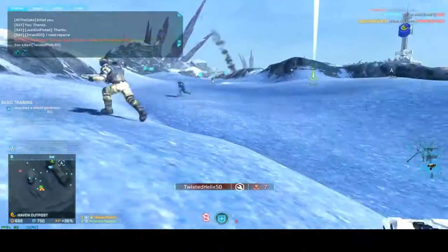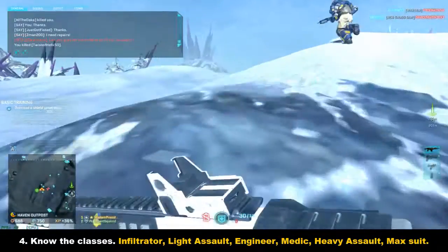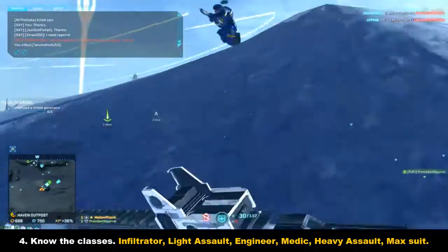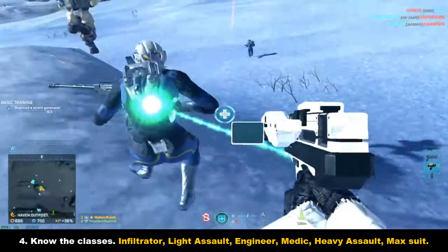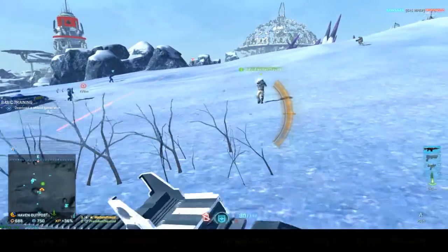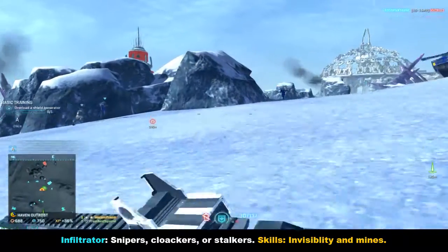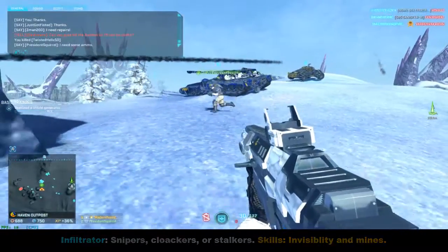Number four is the bigger one: know your classes. You need to figure out which one you're able to play the best and then work from there. After playing for three years on PlanetSide 2, I've actually just started playing all the classes. The Infiltrator is great for sniping or sneaking up and taking out enemies behind enemy lines. Investing in Bouncing Betties, Claymores, or proximity mines depending on the faction is a wise thing to do because you'll get unexpected kills.